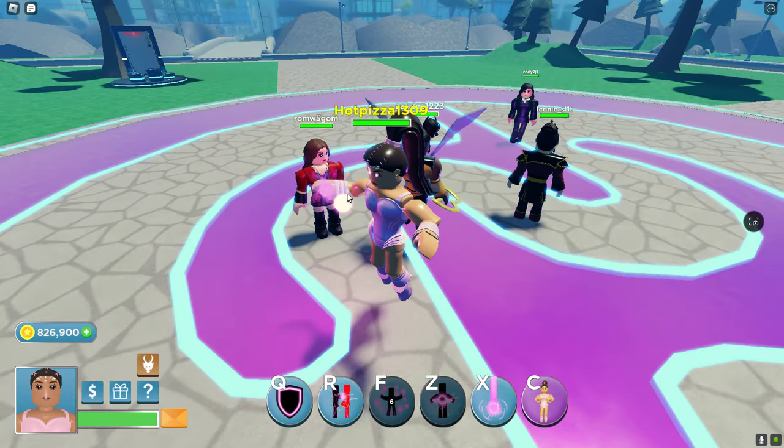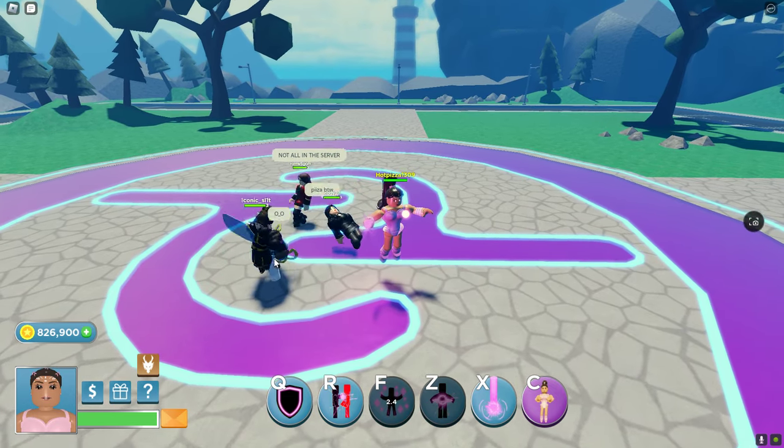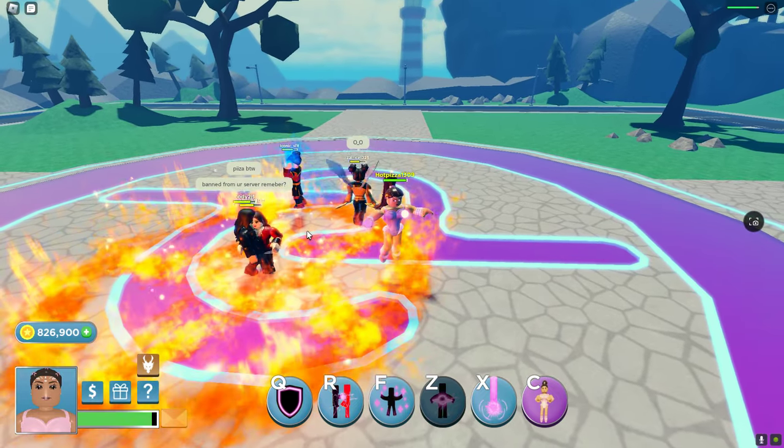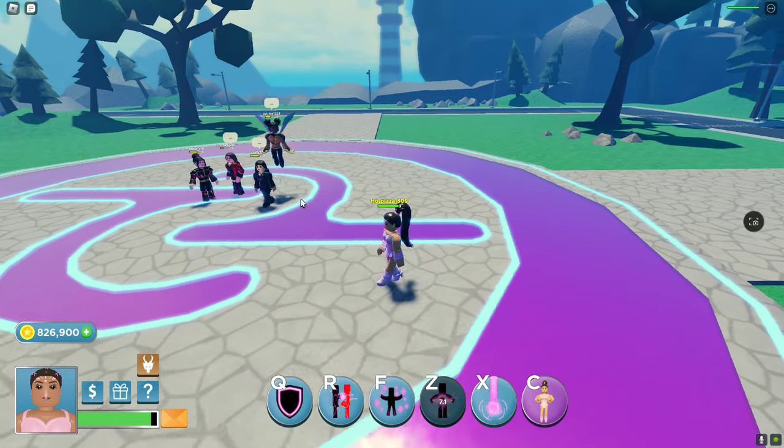Next we got Z, which you can click at least five times and it sends out damage. Yeah, it does a little damage.